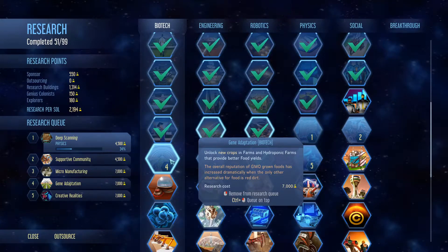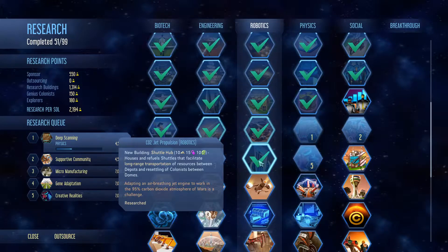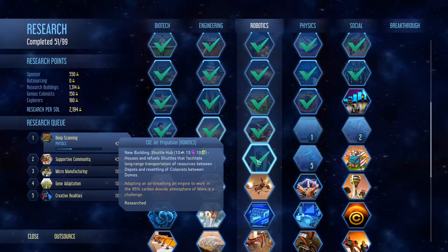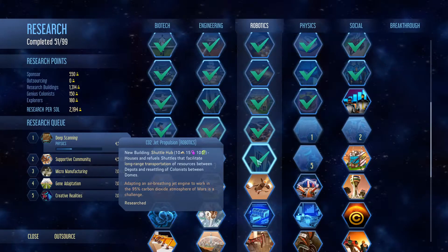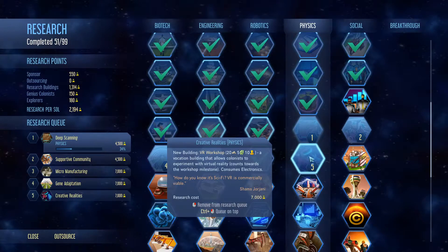So we've got unlocks for new crops, a new building for electronics factories so we can build our own factory, and a new building - shuttle hub. Let's just research that - it houses and refuels shuttles. So does that mean we can just build it instead of having to bring it in as a prefab? And there's also a new building - VR workshop. We don't have one of those yet. That'd be cool.